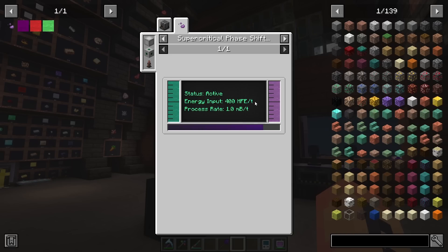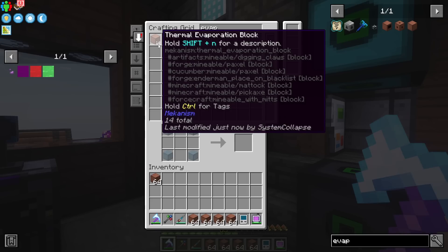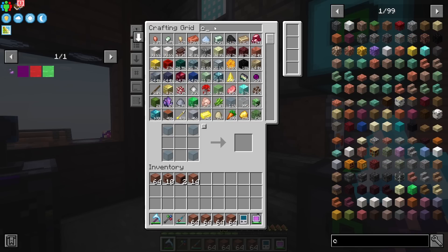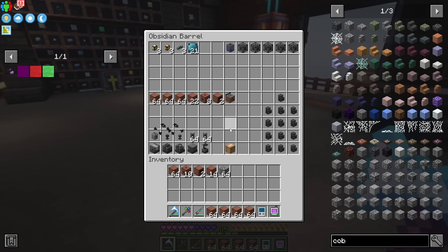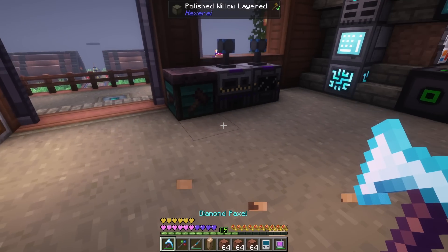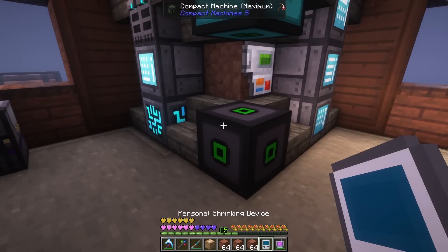You don't have to give it 400 million a tick, but to produce one millibucket you need 400 million RF, and we need 5,000 of those millibuckets — so that's a lot. Basically take that number and multiply it by 5,000. I think I've got everything I need. I'm just grabbing a couple more evaporation plants because I decided to set up two more — we're going to be doing four of these things. Let's grab some cobble for placement blocks, then we'll jump inside our compact machine.